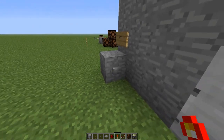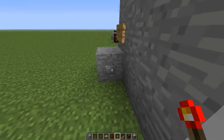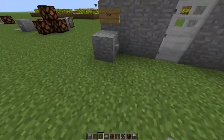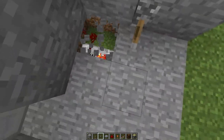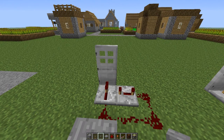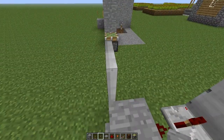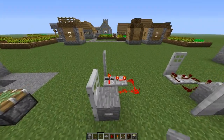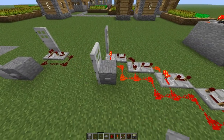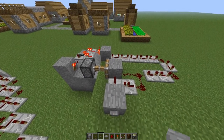Other stuff you can use lockable repeaters for is a lock on your door. This button opens the door — normally it would just open, but go in here and flip the lever with some redstone circuitry and now it's locked. It's actually not that complex, pretty basic. You can also increase the time the door stays open — this is normal time, and this is the longer one. This one is like twice as long.